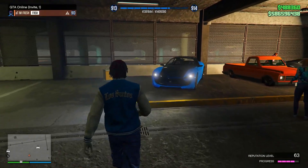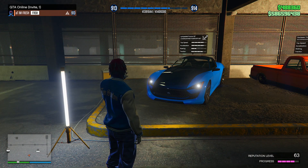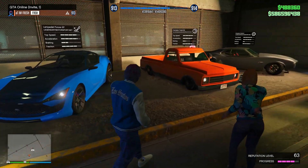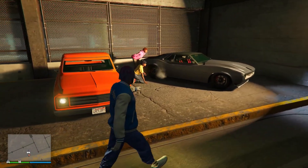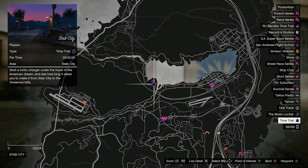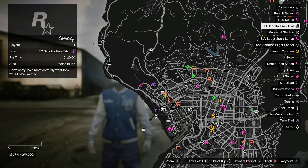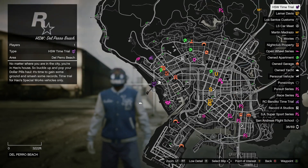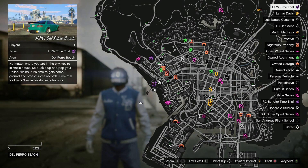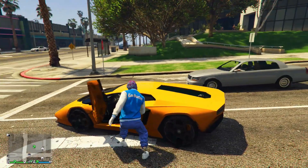For this week's test track vehicles at the LS Car Meet: the Furore GT with a cool blue paint job, the Declasse Yosemite, and the Deviant. For time trials: the regular time trial is in Stab City, the RC Bandito time trial is at the cemetery, and the HSW time trial is at Del Perro Beach Pier.